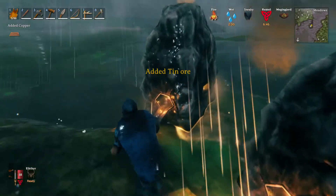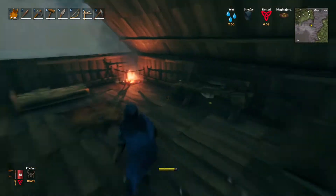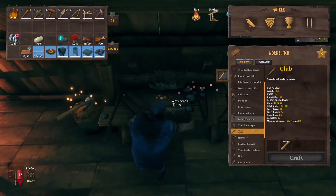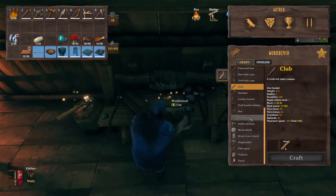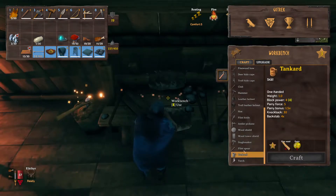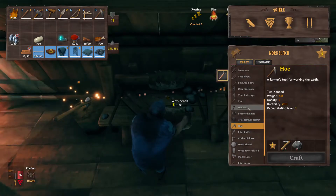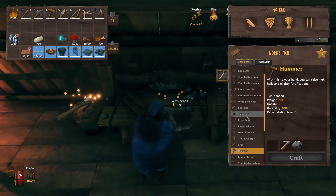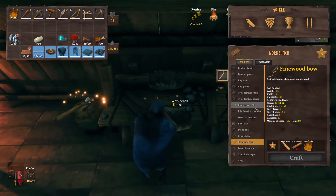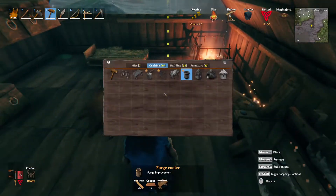It's going to be close — I don't know if we're going to have enough coal to do the last tin. What can we actually make with our copper? I think we should be able to make a tankard — no, that's core wood. Oh, a fine wood bow — we need fine wood, which means we need a bronze axe first. So I don't think there's anything in there we can actually build right now.